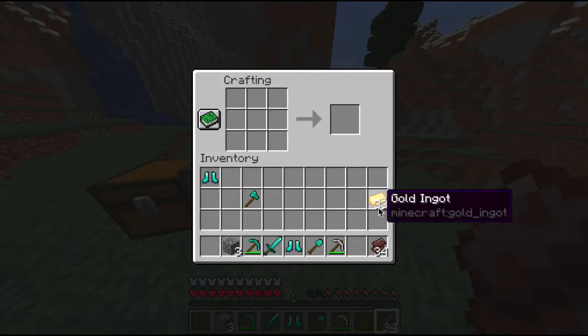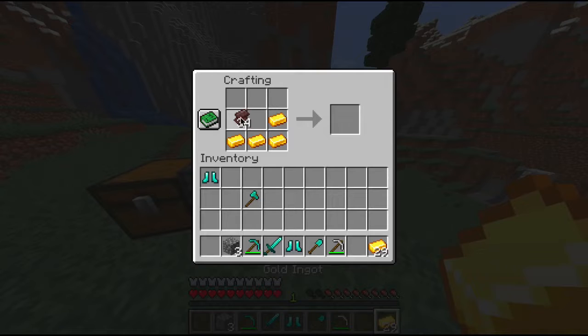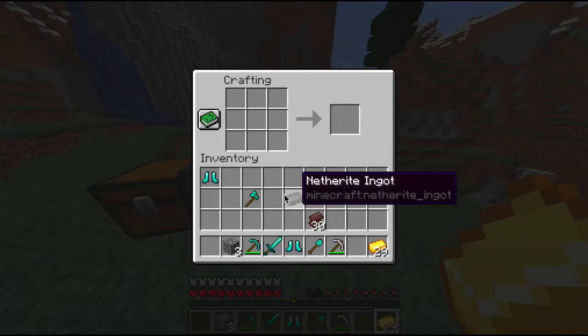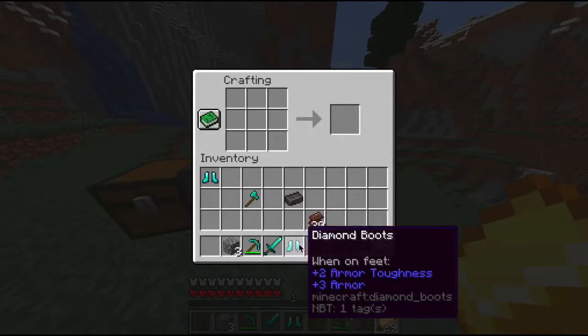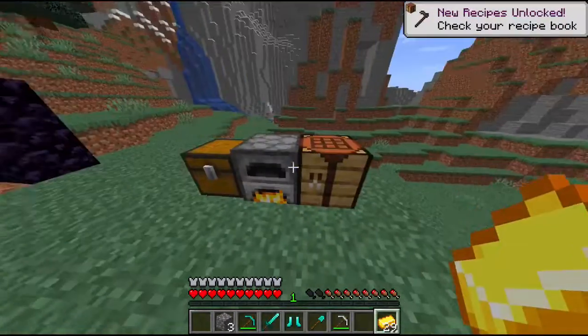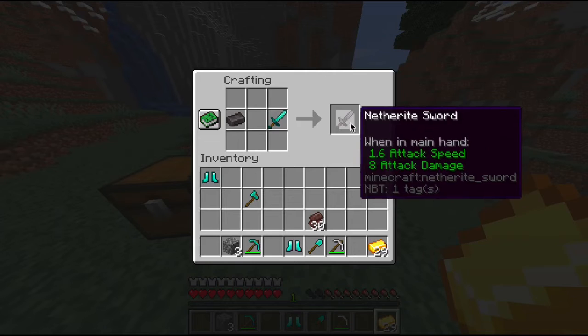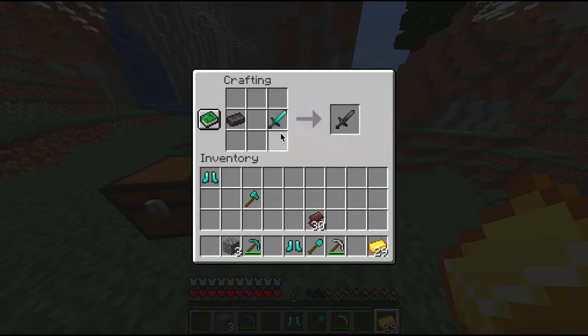What you do with netherite scraps is combine four of them with gold ingots. You just put four of them in and you get netherite ingots.